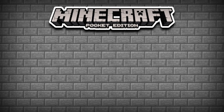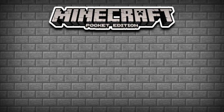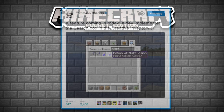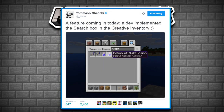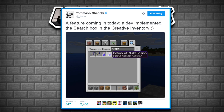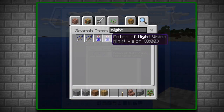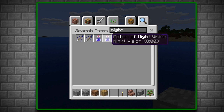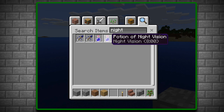One of the new features coming into Minecraft Pocket Edition is probably a feature that people have been asking for a while since the new inventory was implemented. This one is the search box for creative mode. Just like the PC version, we are going to be able to search items in creative without having to look for them through the tabs.